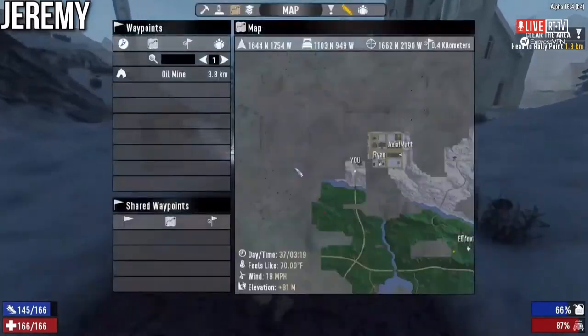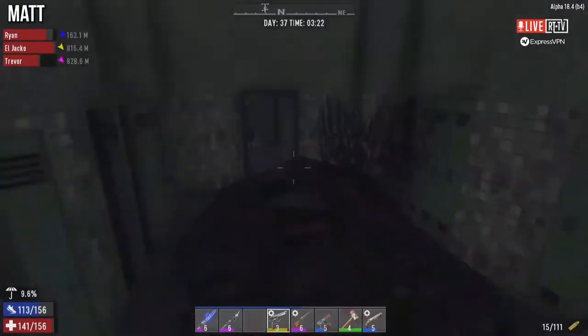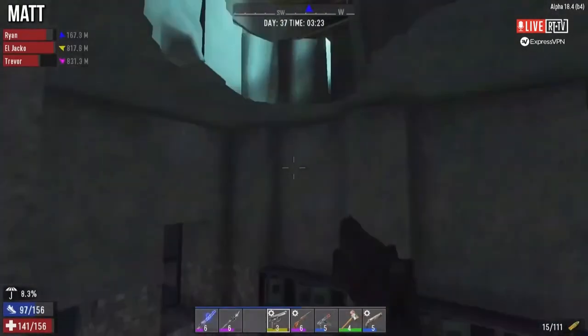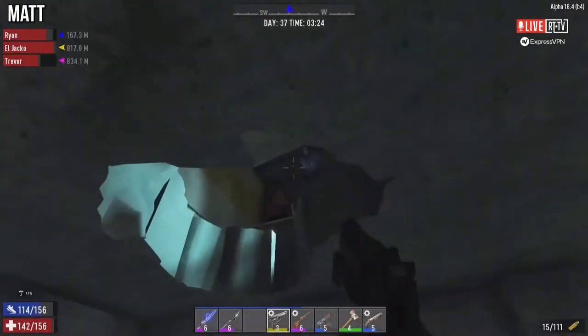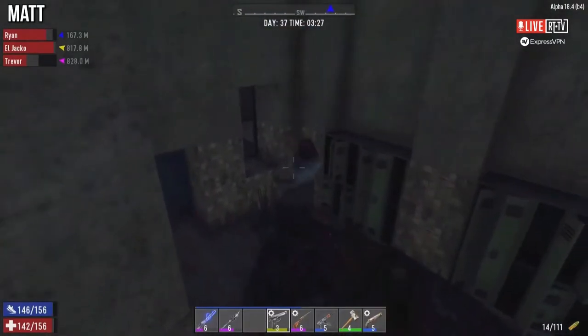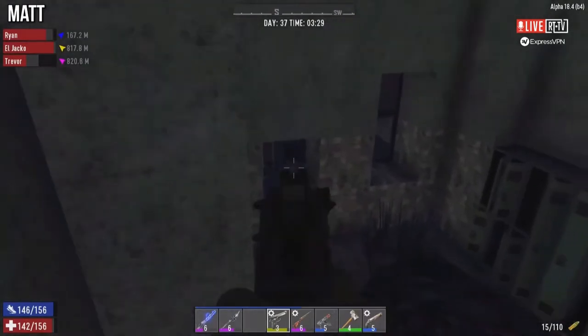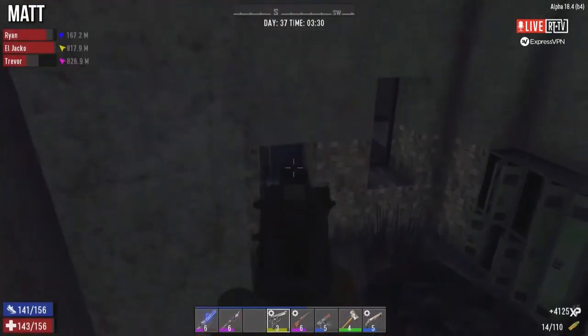I fell in a hole — got another red dot. What are you falling? Level six steel spear — I did the dumb thing. There you go. What are you doing, ma'am? I'm right here — that's why my screen's dark.